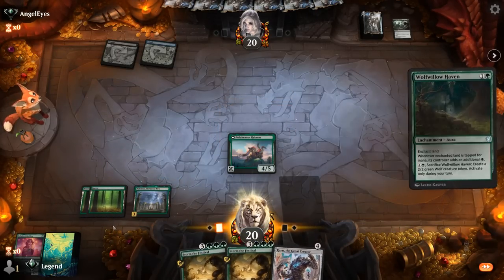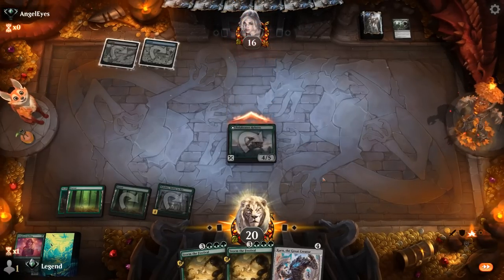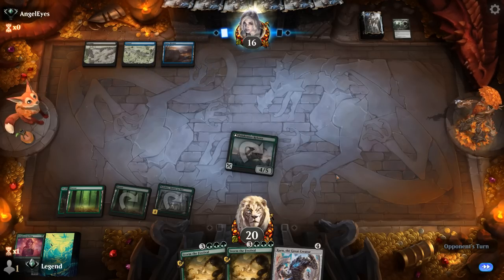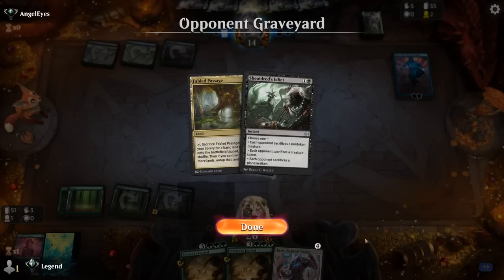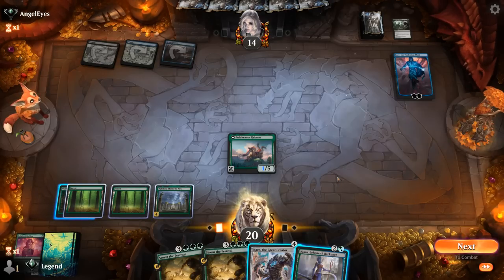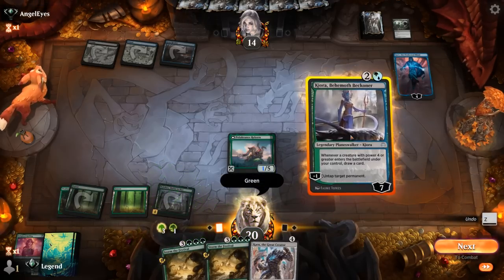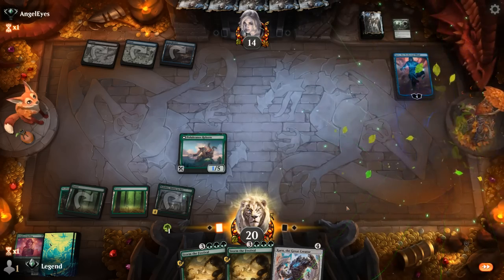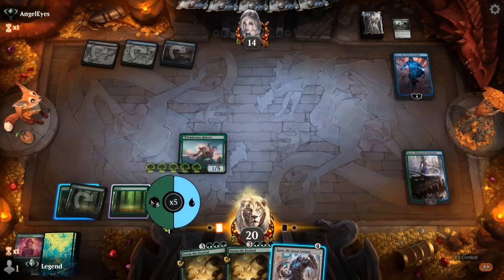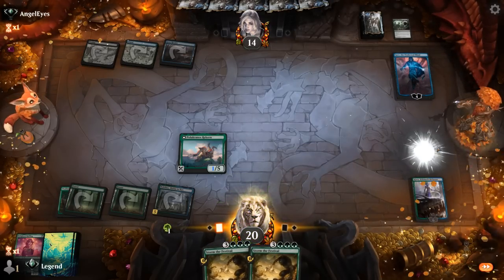Can play Haven and attack for four. If the opponent doesn't have another removal spell we'd still need a land for Storm the Festival next turn — Utopia Sprawl would also do it, increasing our devotion. Looks like the opponent is on a Blue-Black mill deck, which makes Storm the Festival a little weaker. Kiora was an excellent draw. Activate Nykthos, play Kiora, untap Nykthos — we've got five mana, that's enough for Karn.